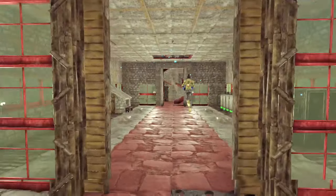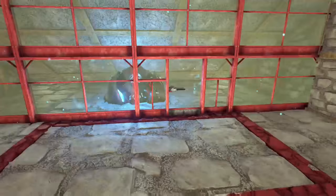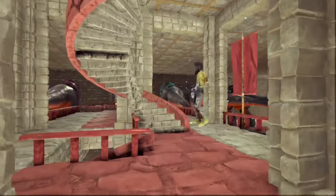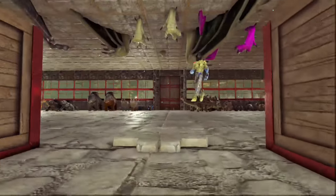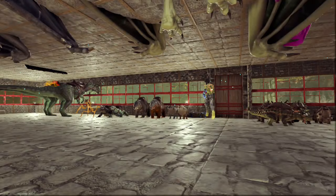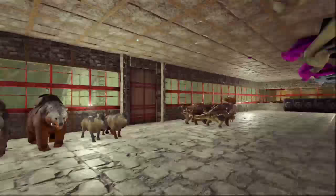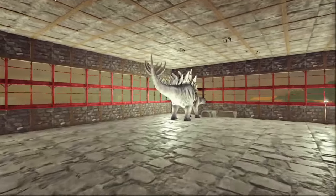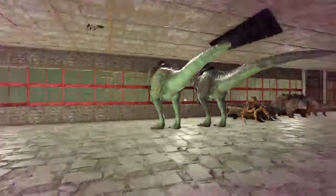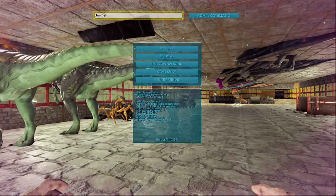Coming up through here takes us to the next level. There's another generator tucked in there — I like to tuck them away. Then we come up here and this is my smaller dino storage. I haven't been on this server very long so I don't have a lot of dinos. This is the albino Stego I was telling you about — it was a level 145 albino. It just looked cool, I just wanted it. Over here was my first attempt at a living quarter.